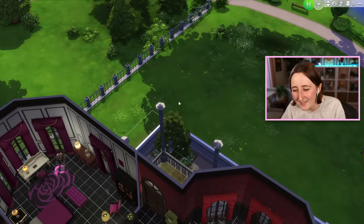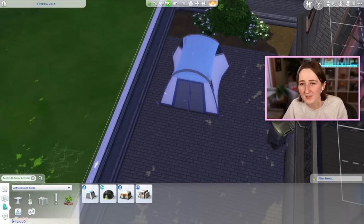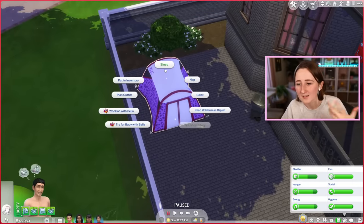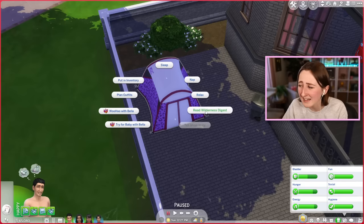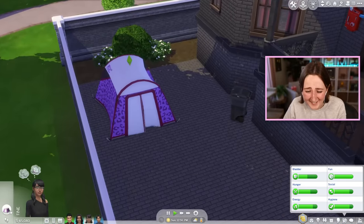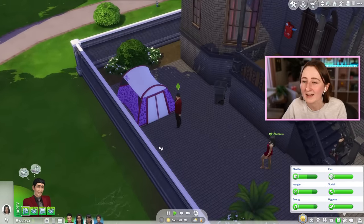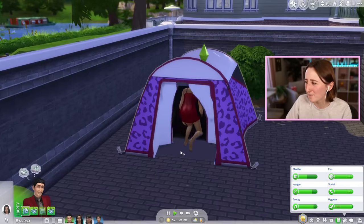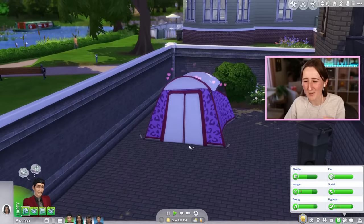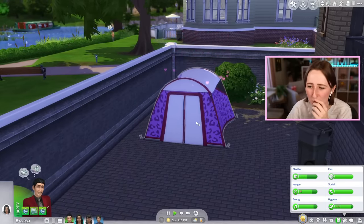Next we have the tent, which came with outdoor retreats. This is an interesting item because your Sims can sleep in here, nap, relax, even read the Wilderness Digest, but they can also woohoo in the tent. They always try to autonomously use the tent — they'll randomly go in there and try to read or something. That was kind of a boring animation, he just said 'come on in.' I probably should have ranked the shower higher — this is almost worse than the bed.